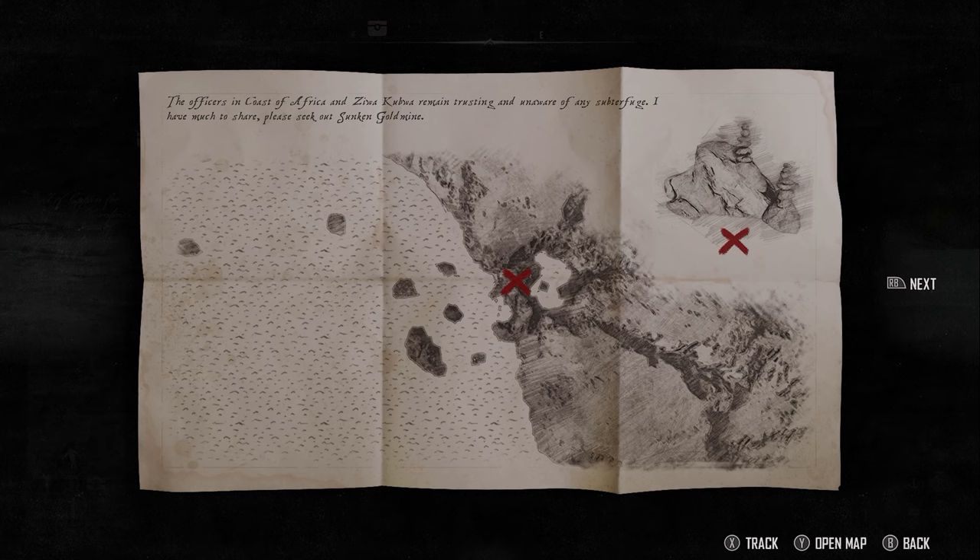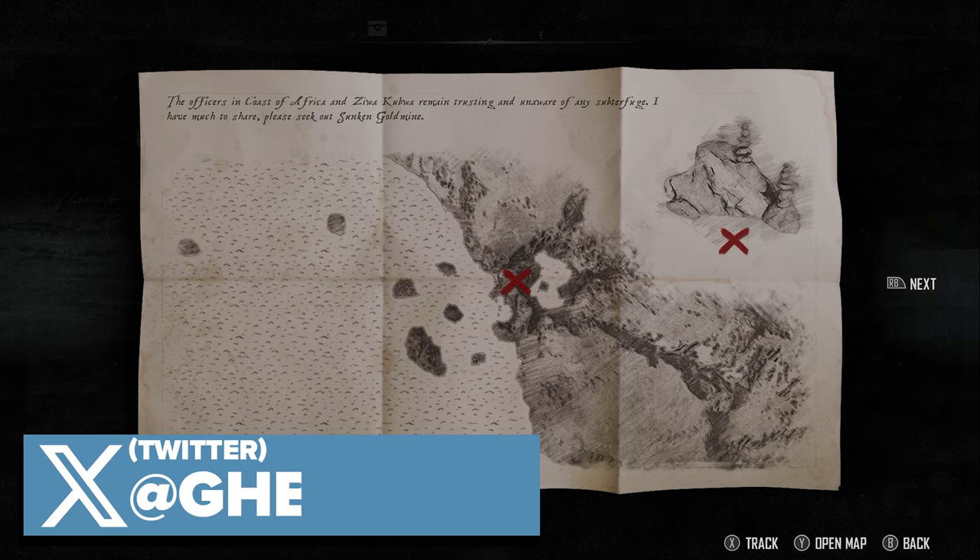What's up guys, it's Smith here from GamersHeroes.com. We've got a quick guide for you today in Skull and Bones on where to find the treasure in the Sunken Gold Mine for the Cutthroat Secrets quest. I'll show you where it is real quick.